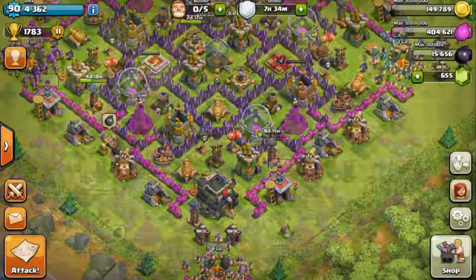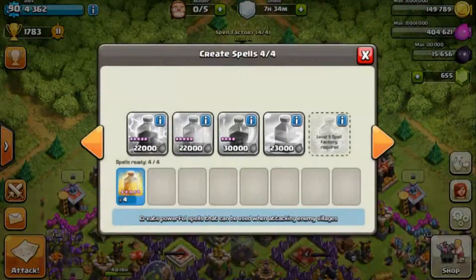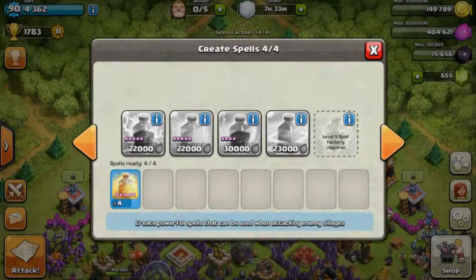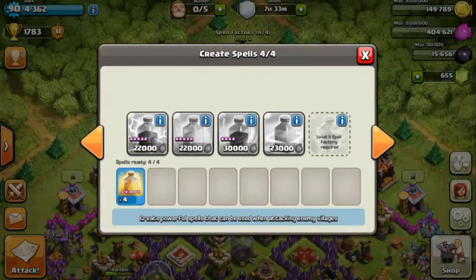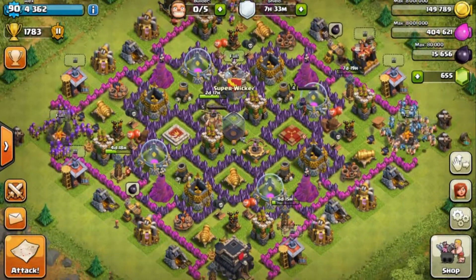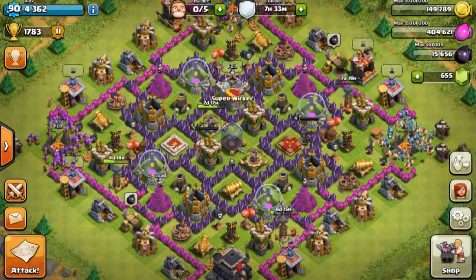As far as spells go, these are my war spells — I always bring four. Maybe a Rage spell would be good to boost your Minions when they're about to hit the dark elixir storage, or a Heal spell. Lightning spell is good to take out those pesky Wizard Towers.